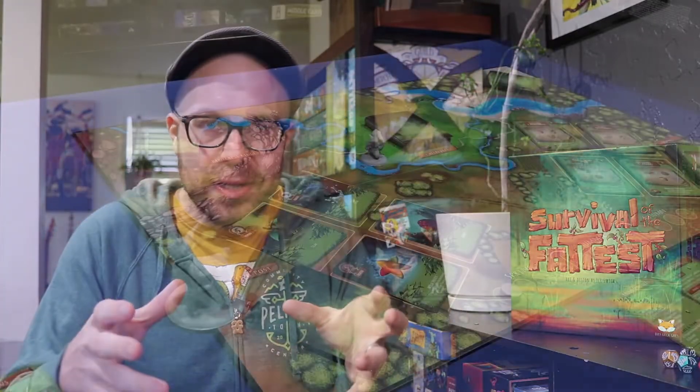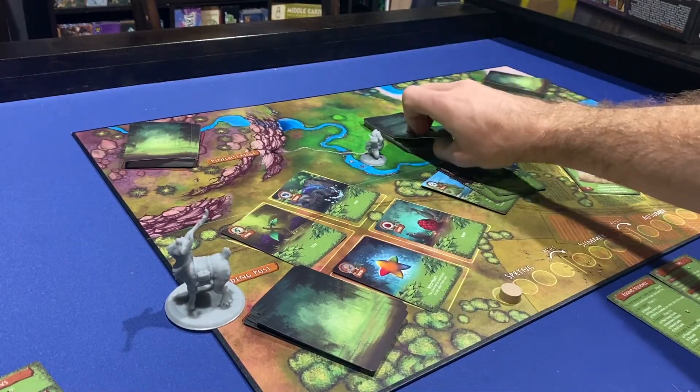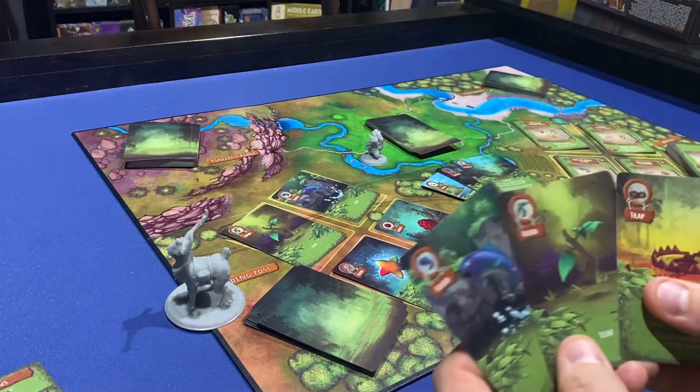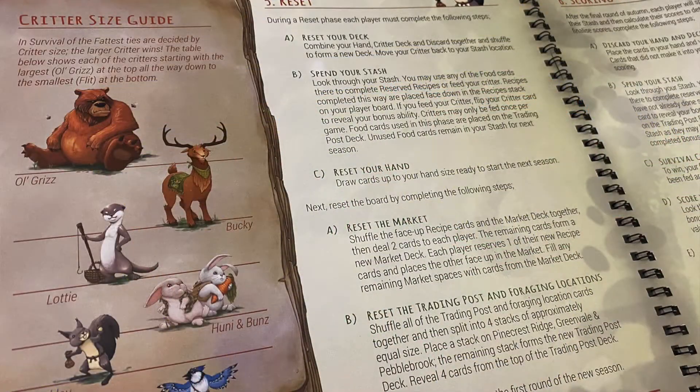And then foraging at the three different locations — effectively the same location, just creating different divisions for creatures so some want to be together and some apart — you draw into the same cards, and when you tie in the number of forage cards played, it's broken by creature size. And things like only being able to look at your stash at the end of a season: I get that you want to create suspense around whether you allocated what you need for your recipes, but it feels like it's trying to get to a level of granularity that the rest of the tone and scope of the game doesn't really support.